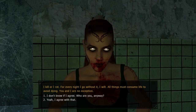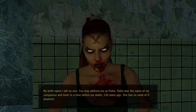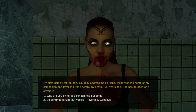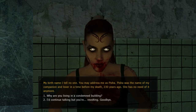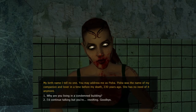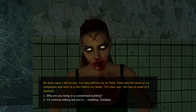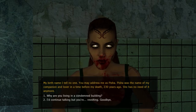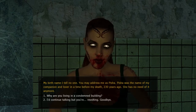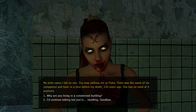'I don't know if I agree. Who are you anyway?' 'My birth name I tell no one. You may address me as Pisha. Pisha was the name of my companion and lover in a time before my death, 230 years ago. She has no need of it anymore.' So these vampires — her clan is called Nagaraja and they are flesh eaters. They originate in India, I think. They know necromantic rituals; part of one of them is you can replace your own organs — like you can replace your eyes with the eye of a dead person — and it gives special abilities, special disciplines.